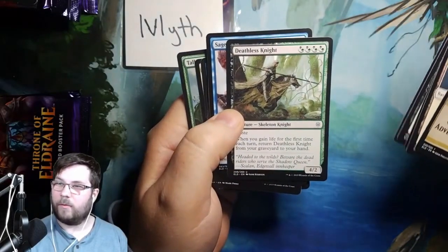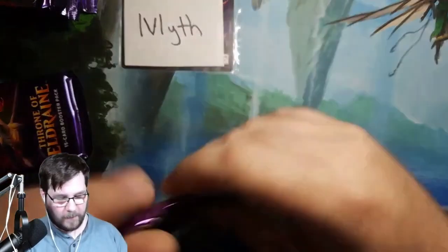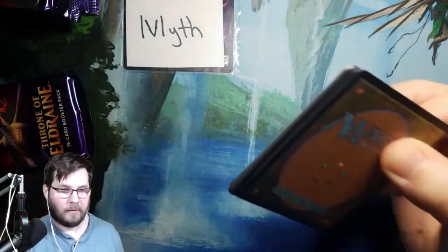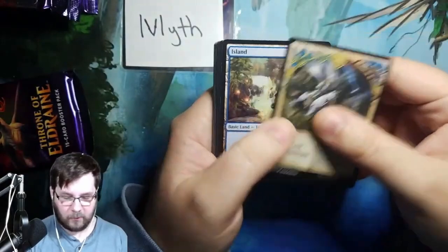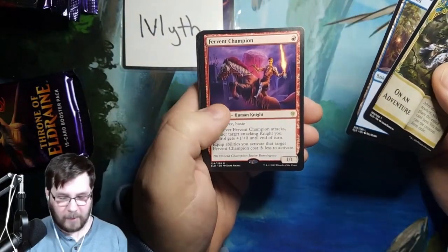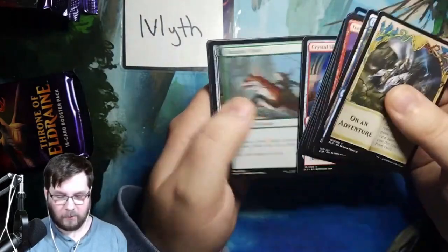That Deathless Knight was the last uncommon I got for Throne of Eldraine — opened it in the last pack out of two or three boxes, which was kind of crazy. What does one want out of Throne? I know for sure you want the Great Henge. Embercleave is good. Brazen Borrower. Fervent Champion is a cool card, but probably not the one you want from a value perspective. Some other people can chime in with some of the other hits — be happy to read those off.